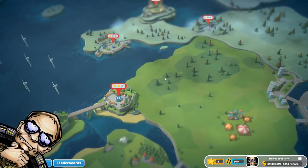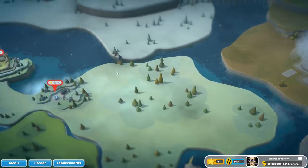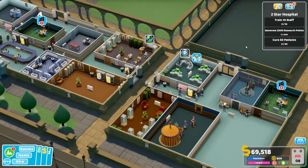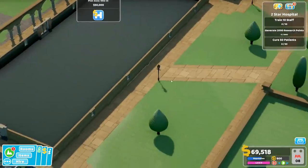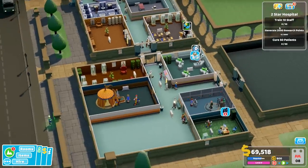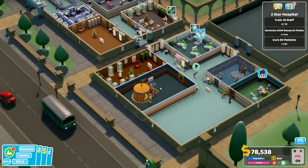Hi everyone and welcome back to some more Two Point Hospital. We are going to continue Meaton University and get two stars before we go to Meltdowns. One of the objectives is to generate research points, and I would like to finish the x-ray project. The other objectives are to train 10 staff members and cure 50 patients, so that shouldn't be too hard.